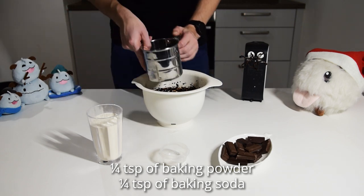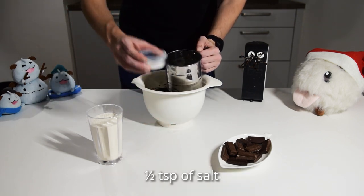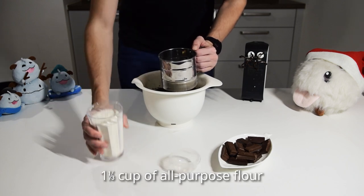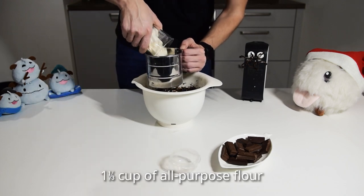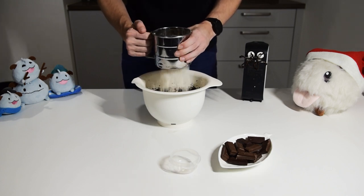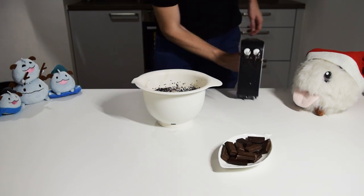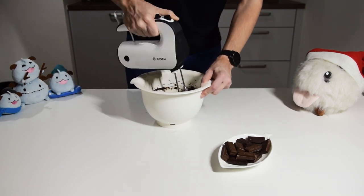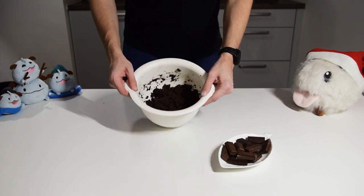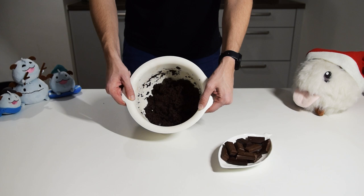Next, add a quarter of a teaspoon of salt and baking powder. Now add one and a third cup of all-purpose flour and sift it all into the wet mixture. It looks like snow, doesn't it? Hand mixer time again — make sure to combine the ingredients well. There should be no visible white when you are done.